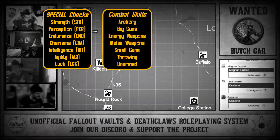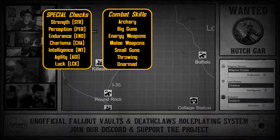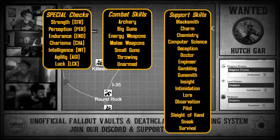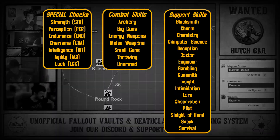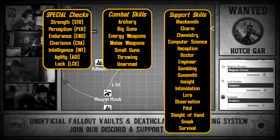Skill checks utilize the combat skills — Archery, Big Guns, Energy Weapons, Melee Weapons, Small Guns, Throwing, and Unarmed — and the support skills: Blacksmith, Charm, Chemistry, Computer Science, Deception, Doctor, Engineer, Gambling, Gunsmith, Insight, Intimidation, Lore, Observation, Pilot, Sleight of Hand, Sneak, and Survival.